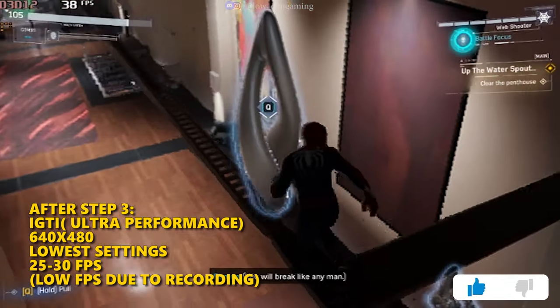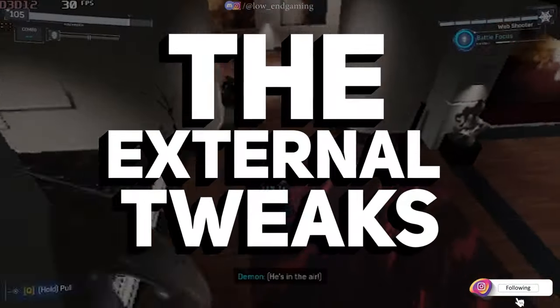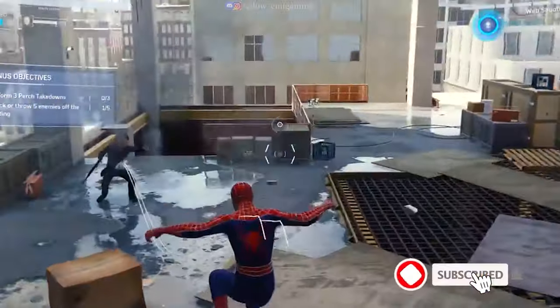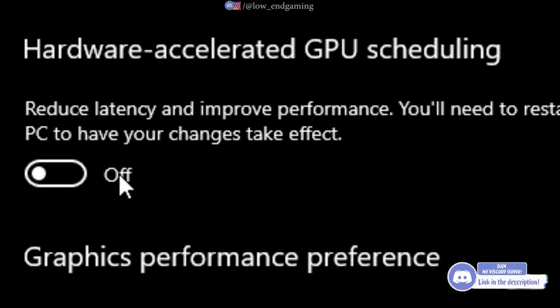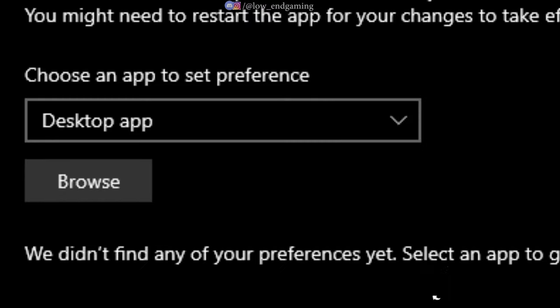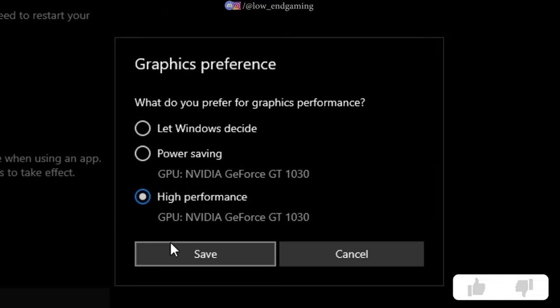We are done with the in-game tweaks. Now we will do some external tweaks to boost FPS. First, open your Display Settings and click on Graphics Properties, then enable Hardware Accelerated GPU Scheduling. In Graphics Preference, browse and add Spider-Man Remastered, click on Options, and set it to High Performance.